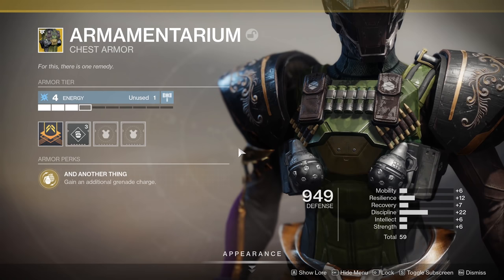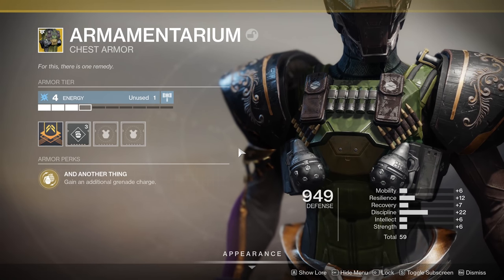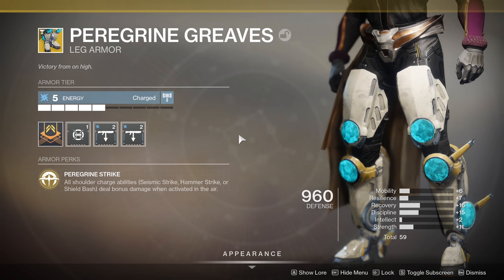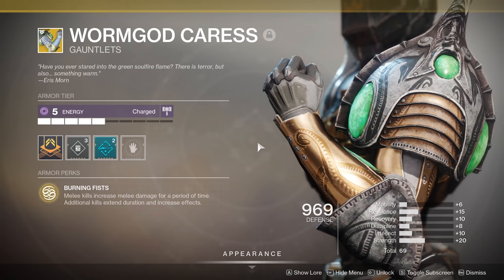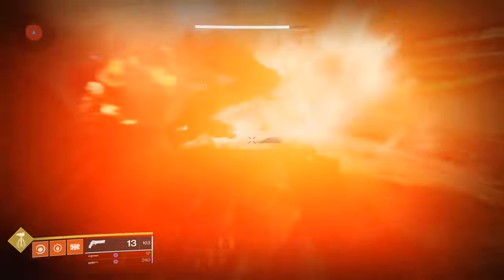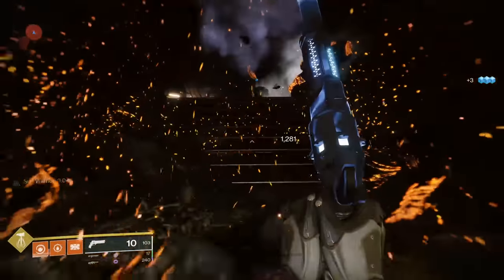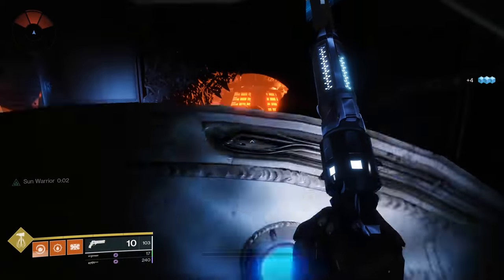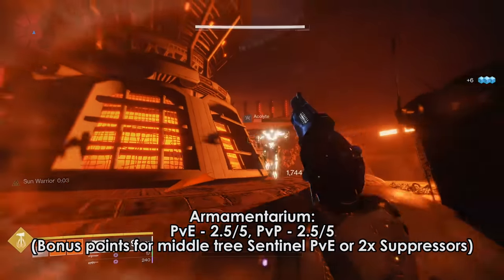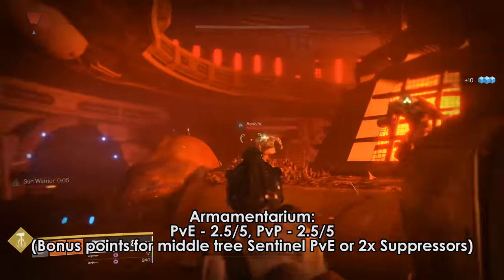In terms of subclass-neutral exotics, we have Armamentarium, Crest of Alpha Lupi, Heart of Inmost Light, Peregrine Greaves, and Wormgod Caress. If you don't want to have to think at all, or maybe you're running a grenade build, Armamentarium is probably going to be your friend. Though I think there are far more fun and better exotics if you're going for a grenade-based build, like Heart of Inmost Light.